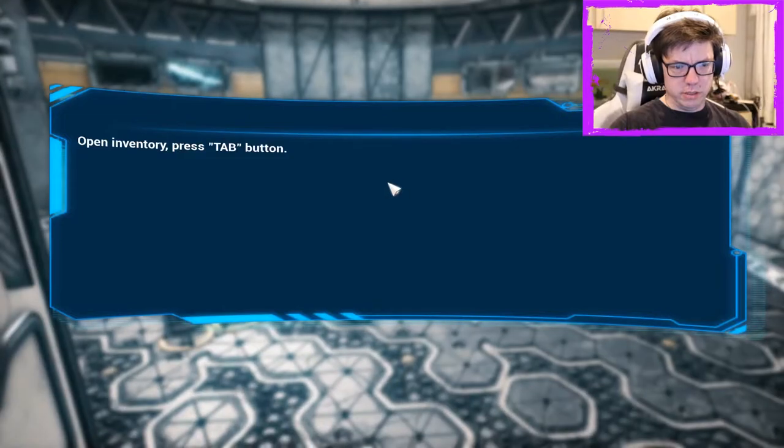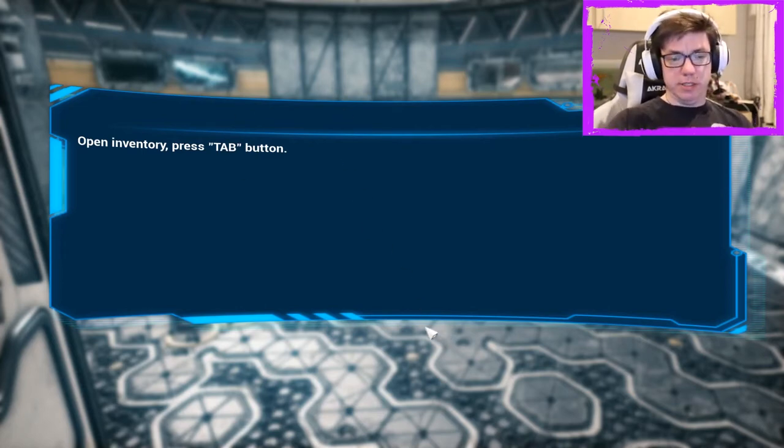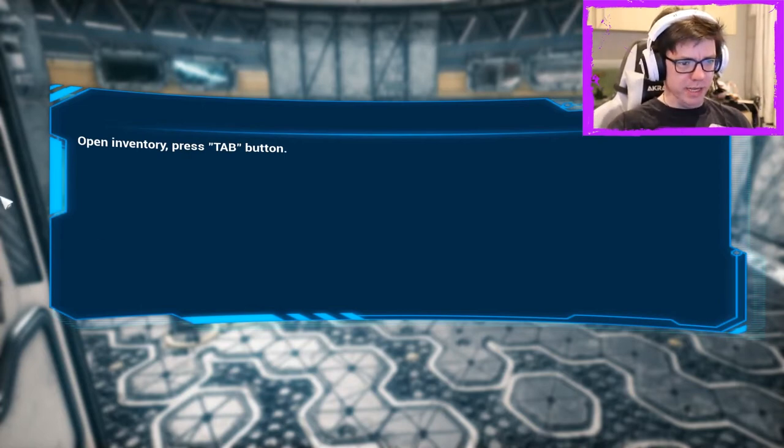Inventory — press tab button. Sure. What just happened? Oh, so the game crashed or something? Yep. The game's fully crashed. Right. I will get back into the game, I guess.